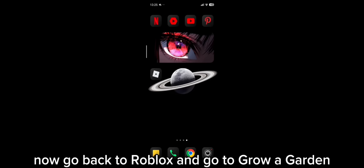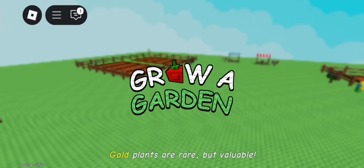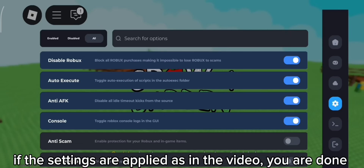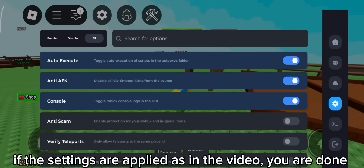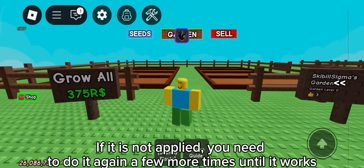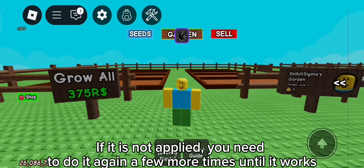After leaving the map, remove Roblox from recent apps. Now go back to Roblox and go to Grow a Garden. When Delta shows up, check its settings again. If the settings are applied as shown in the video, you are done and can now execute the script. If they are not applied, you need to repeat the process a few more times until it works.